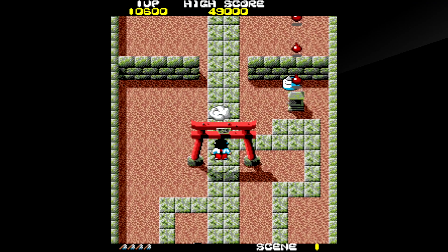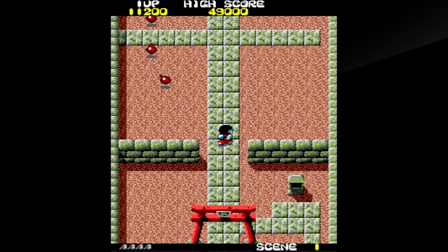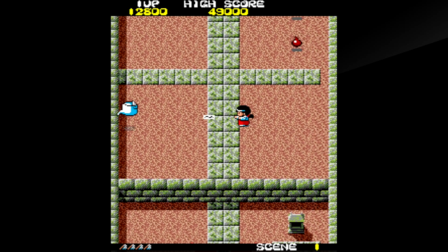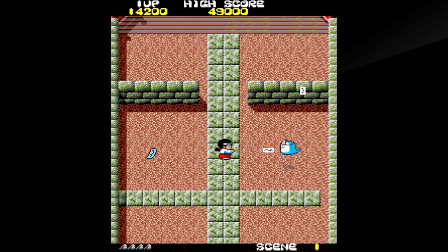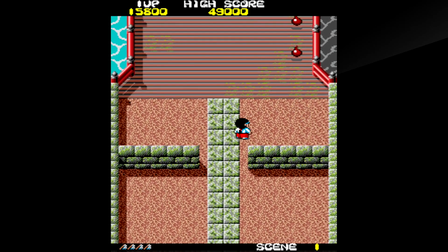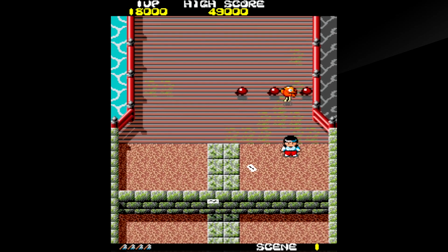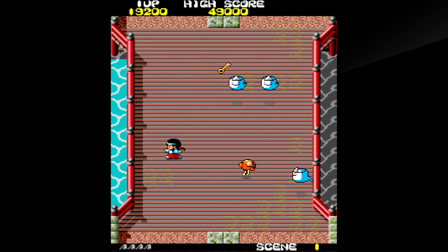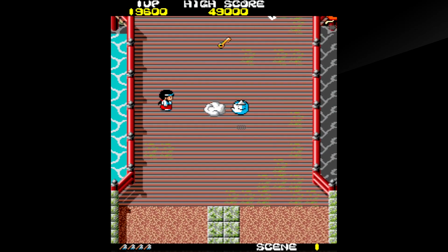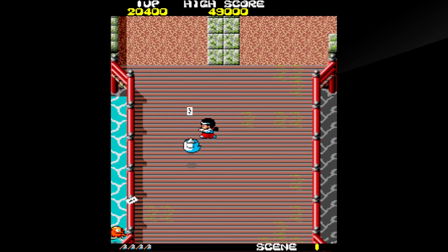Taito Milestones 2 is packed full of great shoot-em-ups, and Kiki Kai Kai is easily one of the best. If that game looks familiar, it might be because this 8-bit action game was followed by a Super Nintendo sequel called Pocky and Rocky, a cult classic that everybody should seek out immediately. Kiki Kai Kai is full of cool villains, tough bosses, and levels that have you walking in every direction — and seriously, that's a novelty in 1986. I'm not saying that it's the best game in this package, but it's definitely one of my favorites.